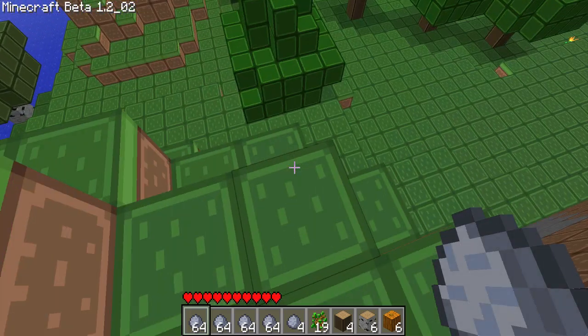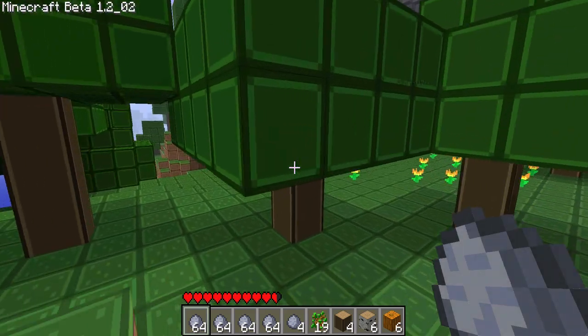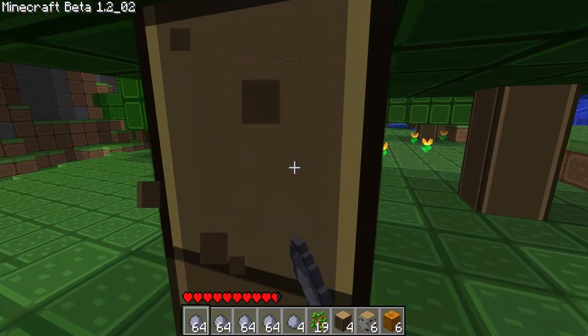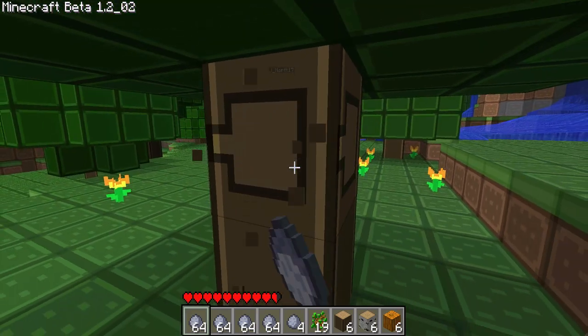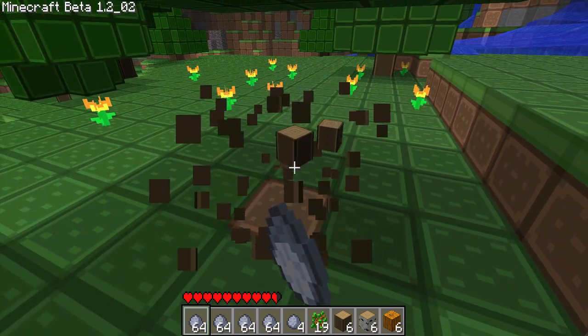Tell me if you guys spot any coal. I got it, I got a red mushroom. Holy crap, there's caves everywhere in here. Someone check the time — Max, what time is it? It's like evening. Brown mushrooms. Alright, we gotta speed this up. I got a good amount of coal to last this night, about six.